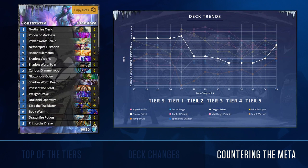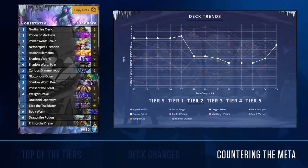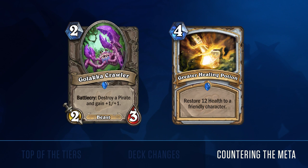Dragon Priest is a viable anti-mage deck that performs well versus board-centric aggro decks. It's moved up to tier 2 this week after its success at Dreamhack Atlanta, piloted by players such as Just Saiyan and Chaki. Though it struggles against pirate warrior, Dragon Priest has enough power with minions such as Draconid Operative and Dragonfire Potion to hold its own against Jade Druid while countering most other tier 1 decks. Dragon Priest has the potential to become a meta-relevant powerhouse in the right hands with the right tech, such as Golakka Crawler and Greater Healing Potion.